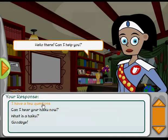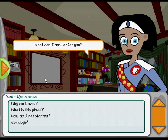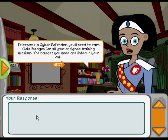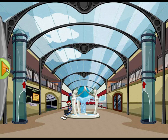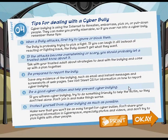The Dean of the Academy is Commander Omni. She acts as a mentor in the game, offering advice and guidance to new cadets. From her, players receive a personal access link, or PAL, which they can use to keep track of their progress and any current tasks.